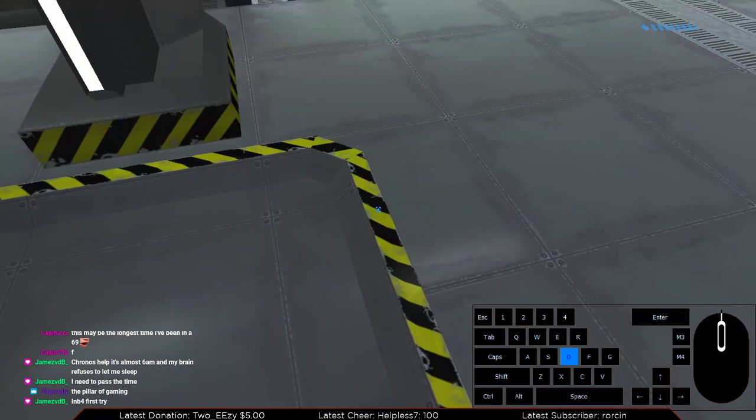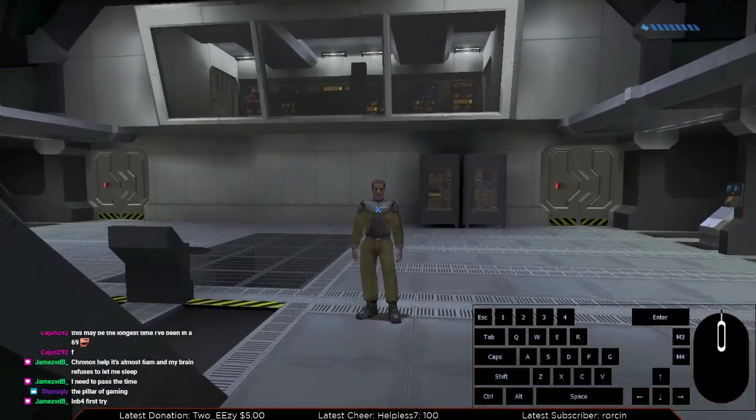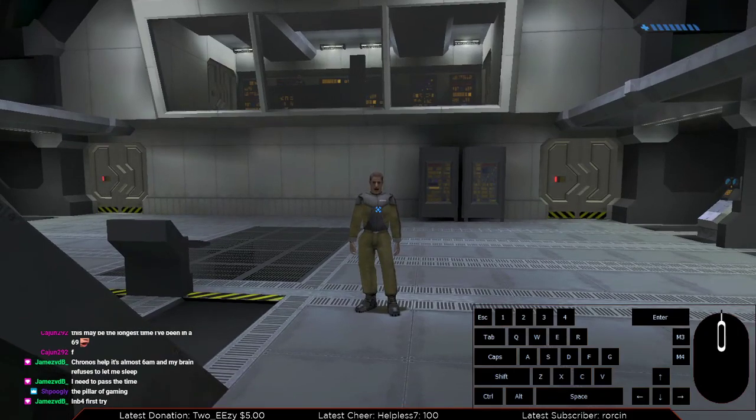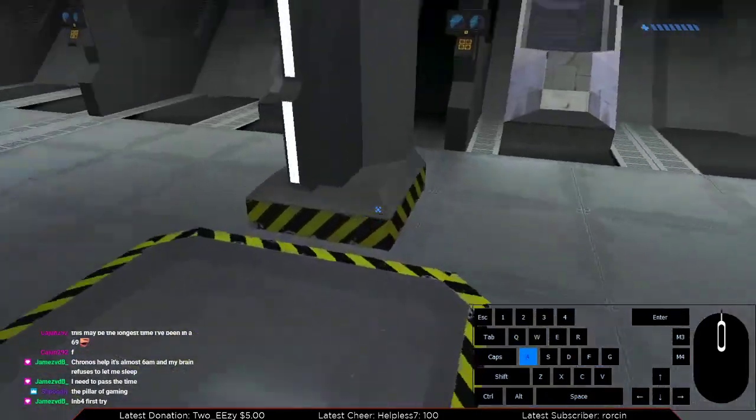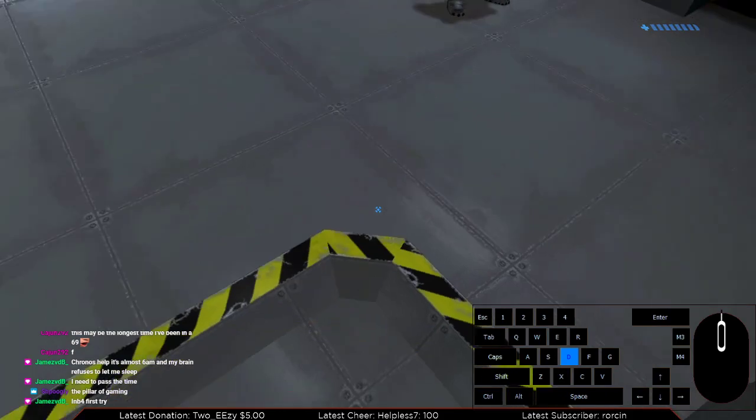The first part is you don't want to look at the crewman right here. If you look at the crewman when you're doing this, it's not going to work, because once you look at the crewman here, you get locked in place and you can't move anymore.